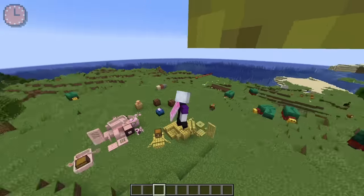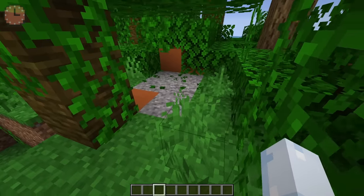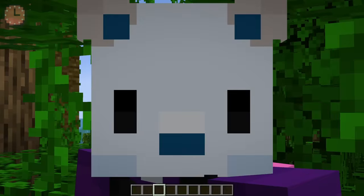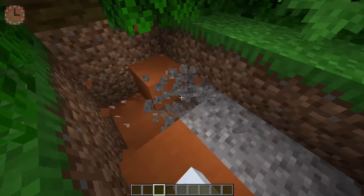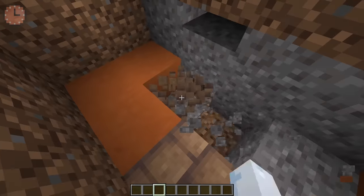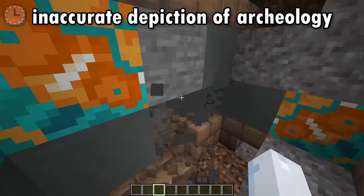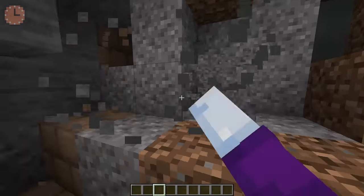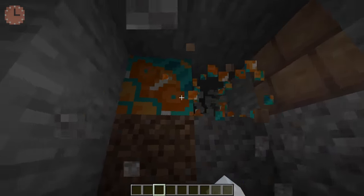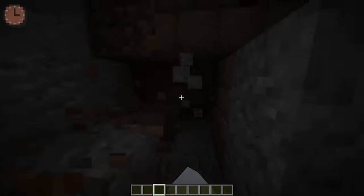Along with all these random features, we've also got a couple structures. The first one is the trail ruin, and if you dig you can find suspicious gravel — and it just keeps going. You just keep digging, and you just keep finding things, and you just keep getting things. There's just more stuff down there and it keeps going.